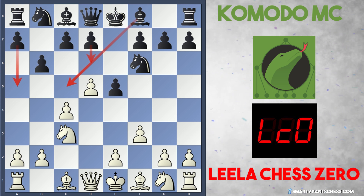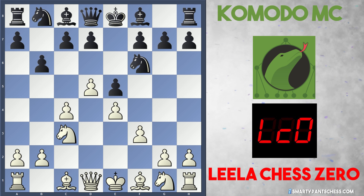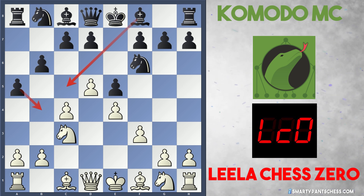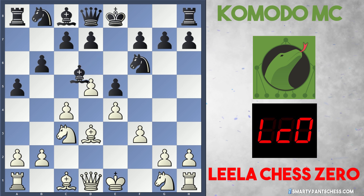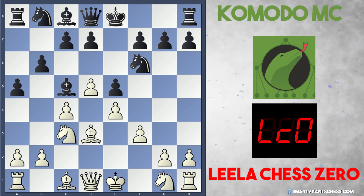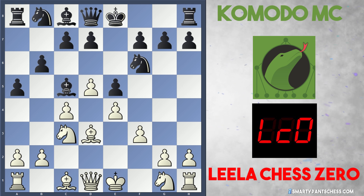White gets quite a good kingside attack. e4 is played by Leela, and Black plays a5 continuing this plan — a5 stops White from playing b4. Leela plays Bd3 and Komodo plays Bc5. This bishop on c5 is nicely placed, stopping White from castling kingside. The only problem is if White ever plays Qe2 and bishop to e3, that's the way to counteract this move.